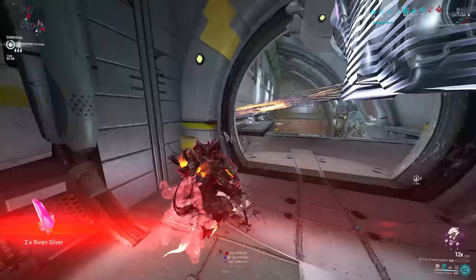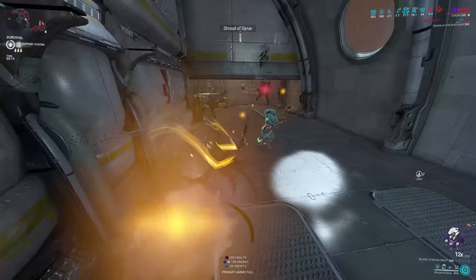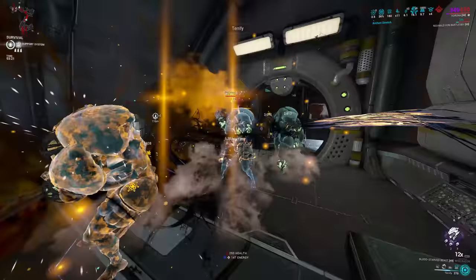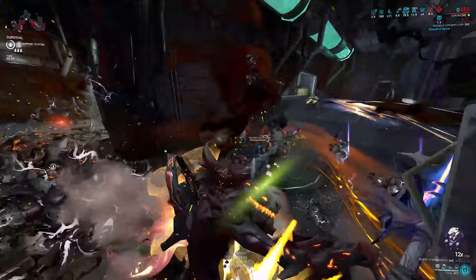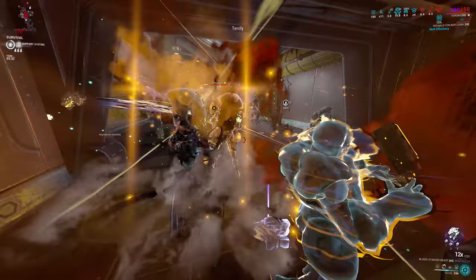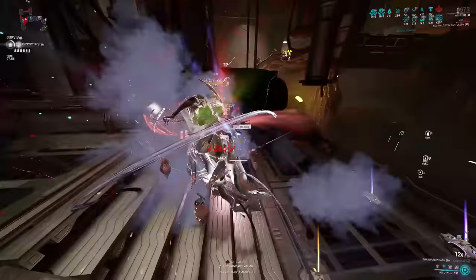Melee heavy attacks benefit from combo counter — you gain a final damage multiplier on your heavy attacks from just building up combo. Pretty much like snipers, they are the only guns in the game that have a combo system. Stealth multiplier bonuses apply for melee attacks made as an undetectable melee strike on an enemy, which counts as a form of true damage. You can get this from Banshee's Silence that stuns enemies, Excalibur's Radial Blind, Wisp's Breach Surge, and from just being invisible and undetectable as you melee attack.